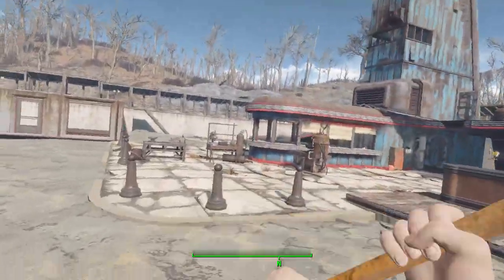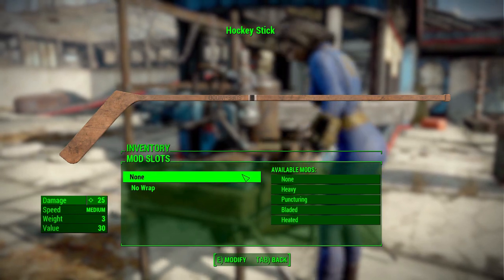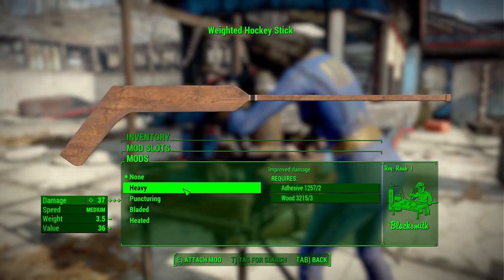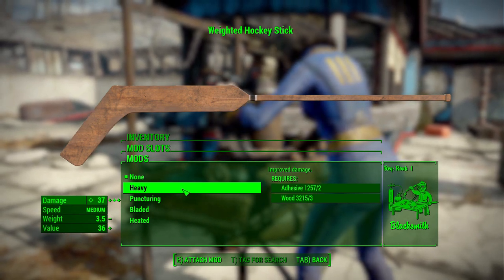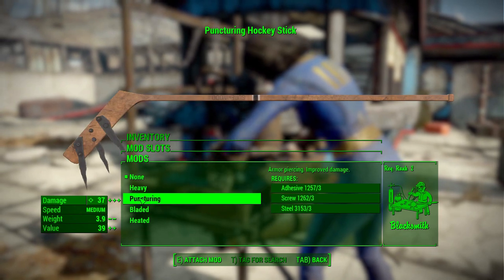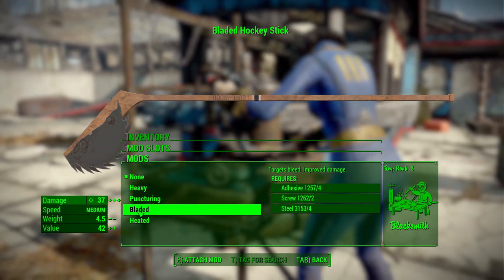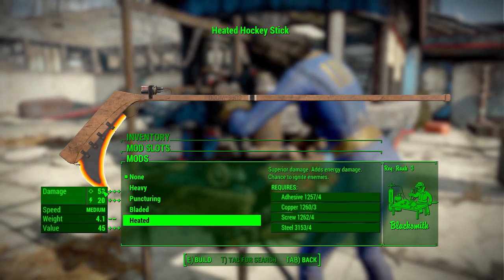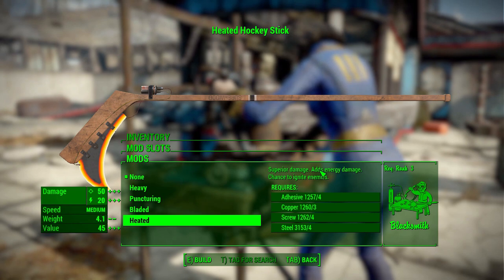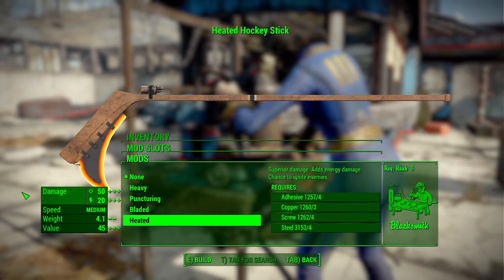Let's look at the modifications on offer. We've got two categories: a damage-oriented one and an aesthetic one. In the damage category we have the standard none, a heavy hockey stick for the classic goalie style, a puncturing version that bumps damage up to 37 and adds armor piercing, a bladed version also at 37 damage but adding bleeding, and finally the most damaging — heated — with 50 physical and 20 energy damage and a chance to ignite enemies. Who doesn't love setting enemies ablaze? Just basic materials and some ranks in Blacksmith to unlock these.